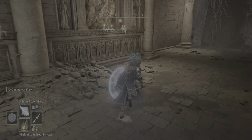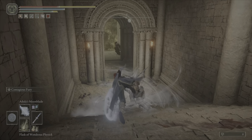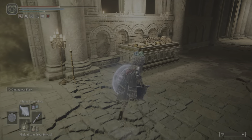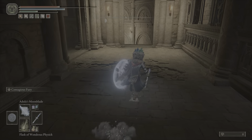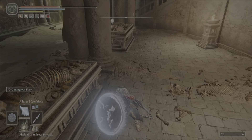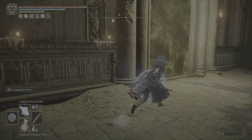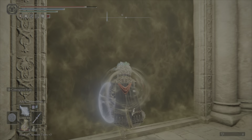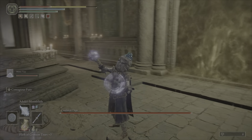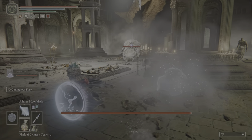From Dragon Temple, you just want to go straight. Usually you can run past, but most of the time you'll need to dodge at some point, so be careful. You can just hop down, pop a healant maybe, and then open the gate. Make sure you roll forward a little bit because they will try to hit you through the fog door, and they'll usually succeed.